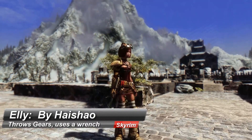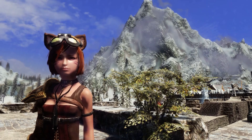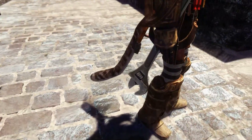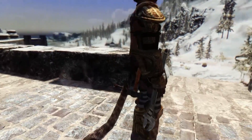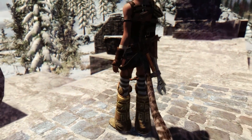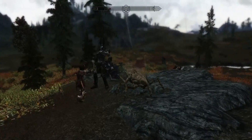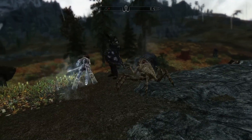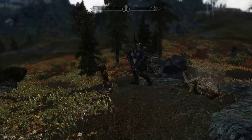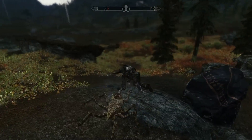The next follower on the list is Ellie by Haishow. Ellie is an engineer cat girl dressed in a steampunk-looking outfit mixed with Dwemer armor parts. She fights by throwing gears at her enemies, and when she gets into melee range she fights with a wrench that has a small chance to briefly disable machines. She can also call a Dwemer spider to help her in combat. Here's Ellie using the Dwemer spider to help her fight — very effective when dealing with enemies because you can focus twice as much attacking power on them.